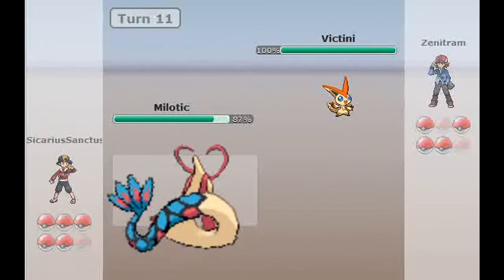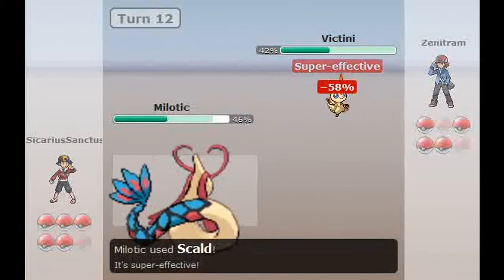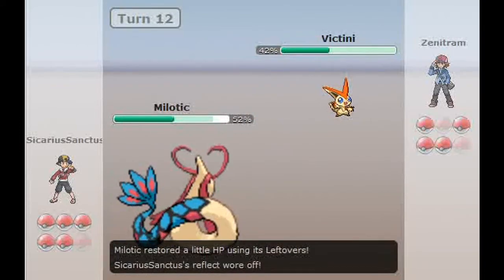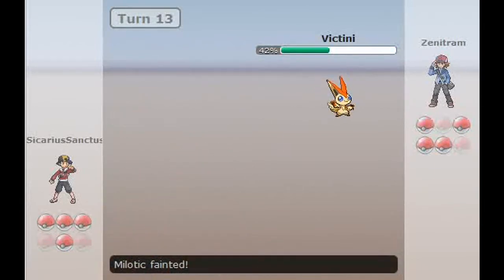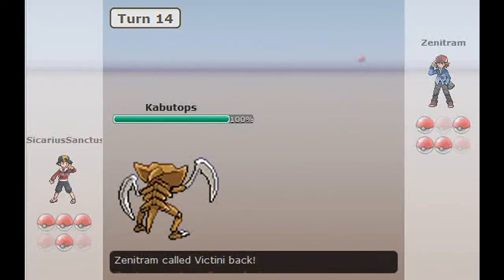He sends Victini back in and goes for Fusion Bolt — does not much, a little bit less than half. I figure I'll be able to take it again. The Scald takes out more than half on him, but he gets a lot more damage that time with the Fusion Bolt, and down goes my Milotic.